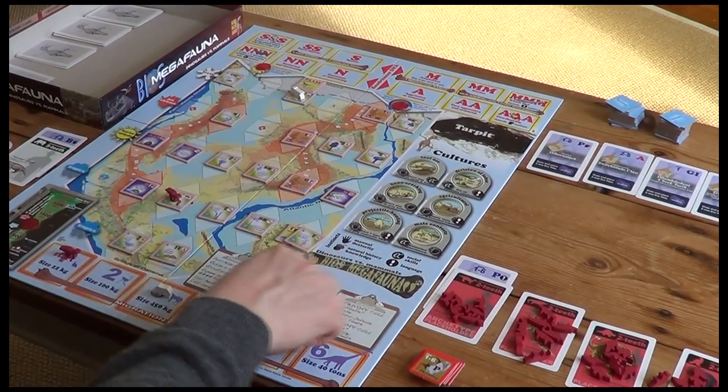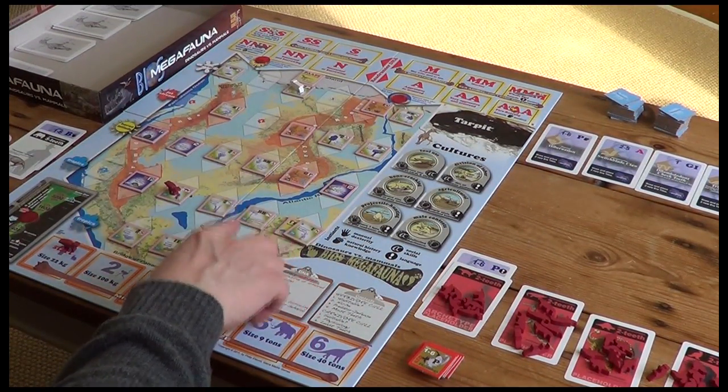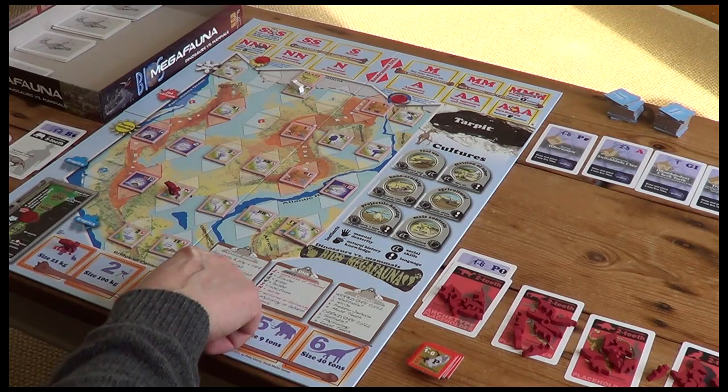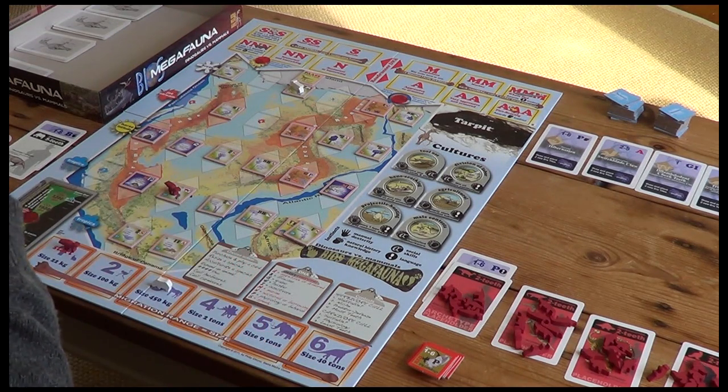Back to my turn. So let's see what else we might do. Remember, actions: choose and play a purchase and play a card, resize a species, acculturate, or expand.